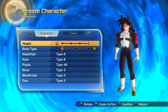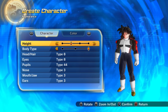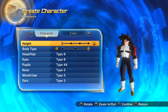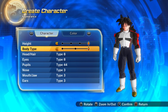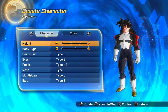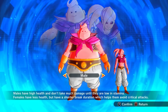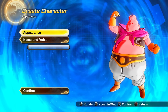For body type, the thinner your character, the stronger the ki blast damage attacks are, but you will do slightly less damage in both strike attacks and basic attacks. The bulkier or wider your character, the stronger the basic attack damage and strike damage, but you will have a little bit weaker ki blast damage attacks.